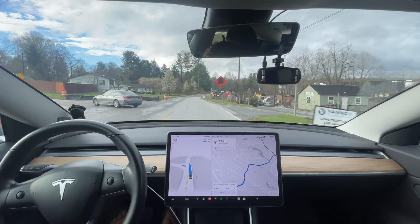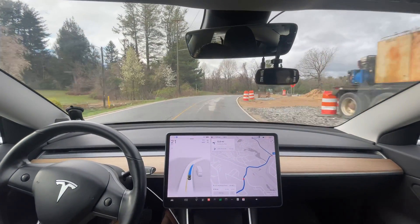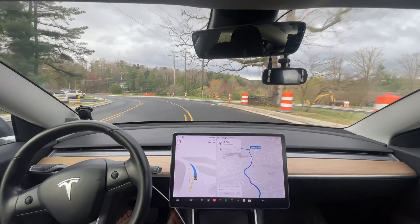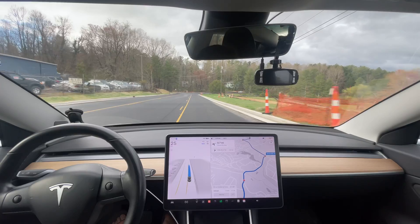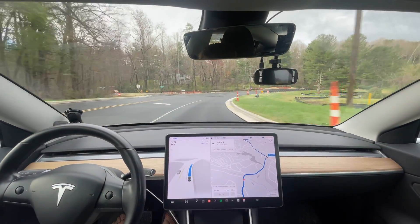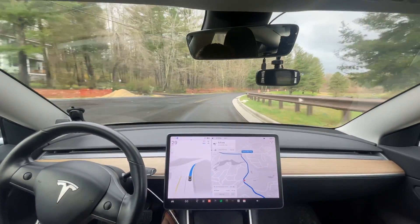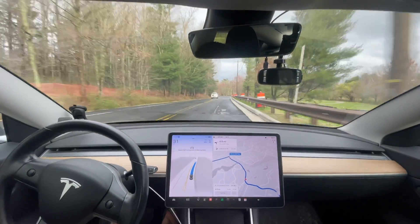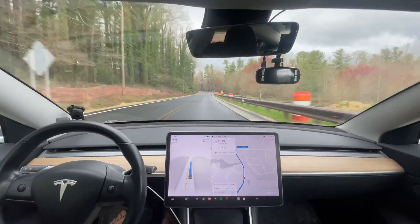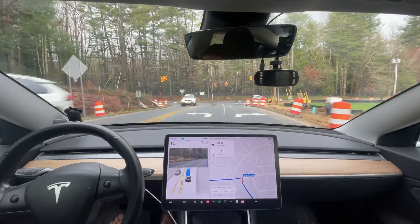This road has actually gone under construction and it's different than what the map data shows. I'm having to press accelerate because it's going a little bit too slow. Right there is an appropriate speed to go over that railroad — it's just such a bad redesign in the road, it turns so much. You can't go more than about 20 miles an hour right there and maintain your lines. This is much less hesitant even though the map data is not correct in this section. This road is the same, it's just been repaved in this section. Let's see how it slows down for this light. Felt as good as ever.